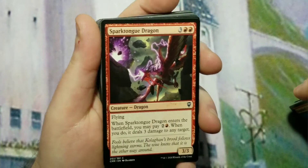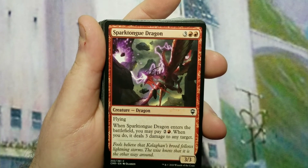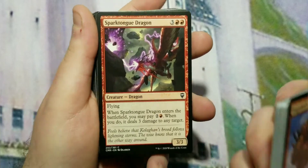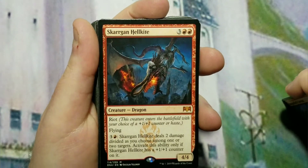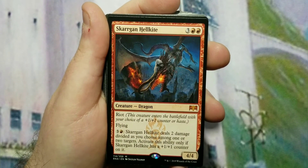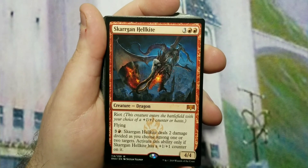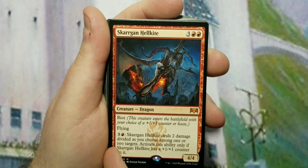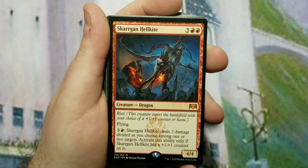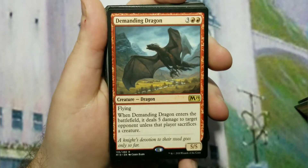We have Sparktongue Dragon — a 3/3, five to cast — and when it enters the battlefield you may pay three mana, dealing three damage to any target, basically shooting fire at somebody. Skarrgan Hellkite is actually a mythic — five to cast, 4/4 with riot — meaning it enters with either a +1/+1 counter or haste, so it can be a 5/5 or a 4/4 with haste, and it has flying. For three and one red it can deal two damage divided among one or two targets, but only if it has a +1/+1 counter.